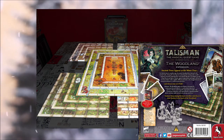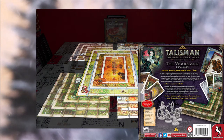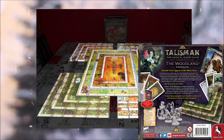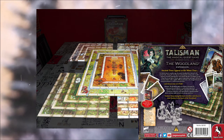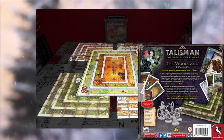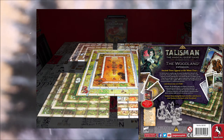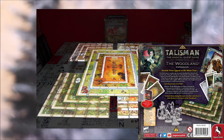Player interaction in Talisman is very high. If you get bitten by the werewolf, every time you land on a character you're forced to bite them — creating interesting dynamics. There are lots of spells you'll be casting at each other too. The forest expansion also brings in dark fate: when you start the game with fate tokens you turn them to light or dark side. Light fate lets you reroll your die, dark fate forces your opponent to reroll their die.